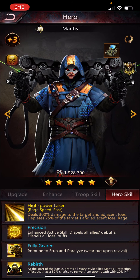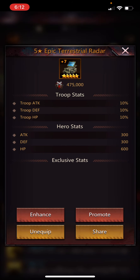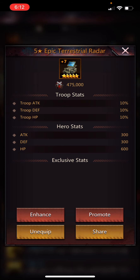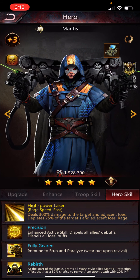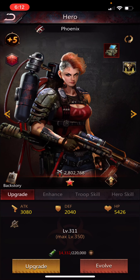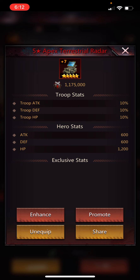I haven't mentioned weapons yet, but I'm positive that weapons apply on offense, and I'm pretty sure they do on defense. For the ones you use on defense, try to put a good weapon on them — even a radar — because they raise attack, defense, and HP. I have a pretty good weapon on Mantis, and actually my best weapon on Phoenix, raising attack, defense, and HP pretty substantially.